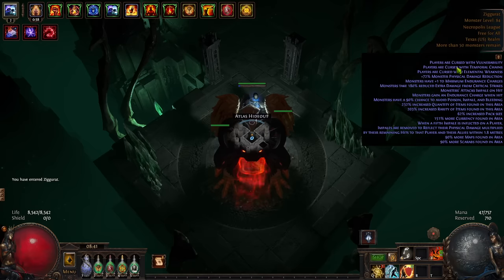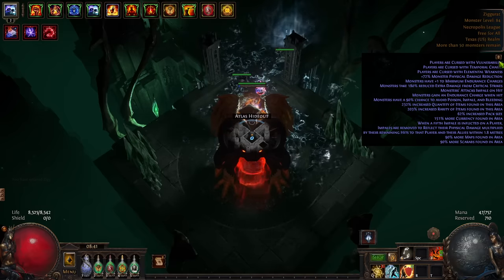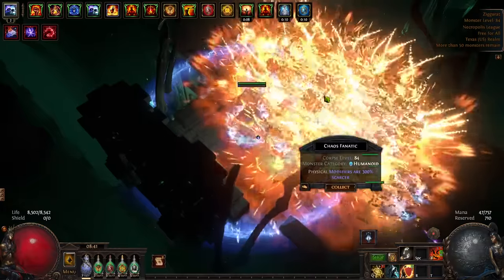You can see we have 72% physical damage reduction, 180 reduced damage from crits, one endurance charge, and 90% chance to avoid impale. None of this stuff really matters for the most part — I think the only damage mod on there is impale.